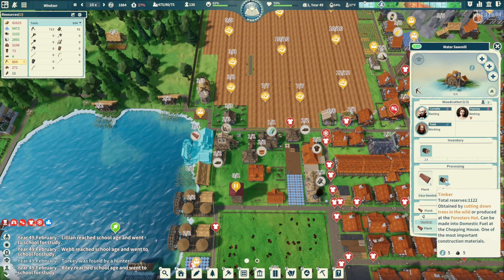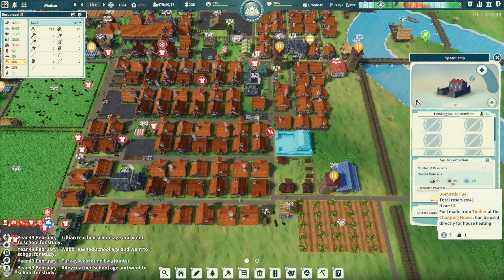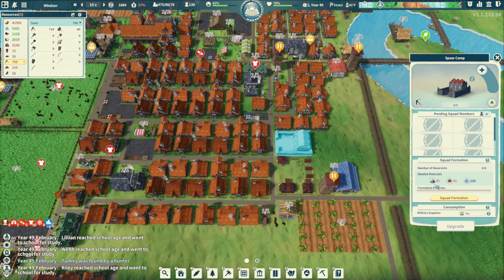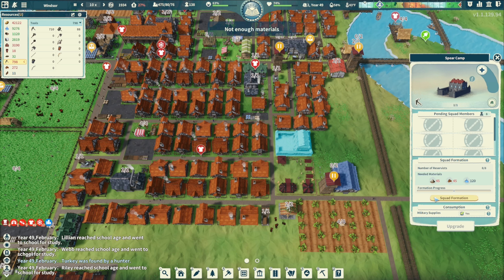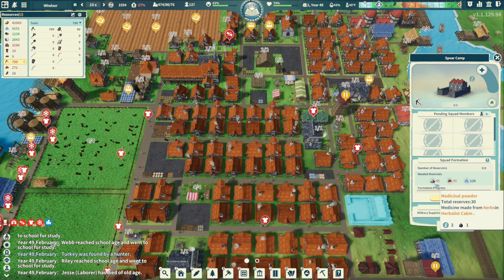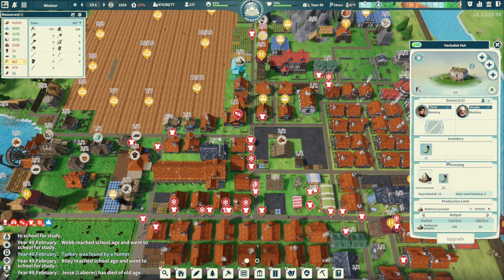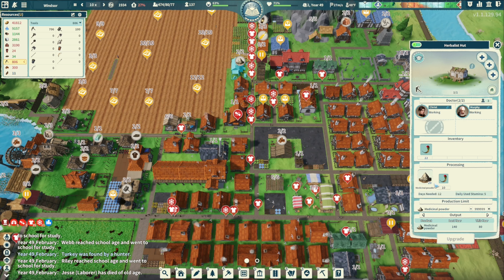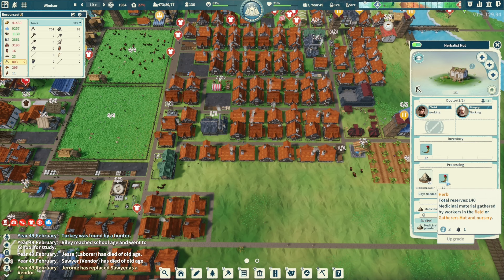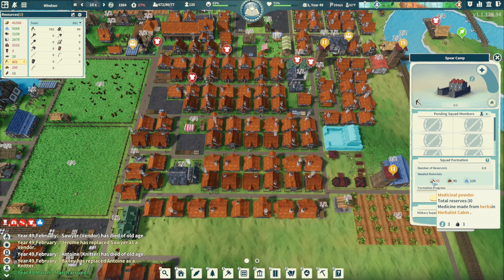I want the spear camp going and I want that formation. We need 40 medicinal powder — we have 30 right now, 46 of that. You're making 10 of those, 20 of those. We have 14 so we'll have a decent amount of medicinal powder soon. We need to get ourselves up to 45.